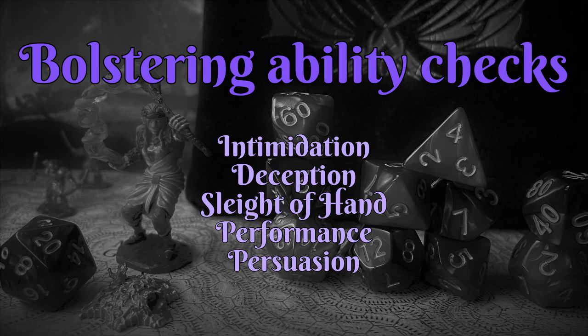To improve a deception check, mimic the sound of a guard's voice after you've heard it and dispatched of them. This can help get past locked doors and such. To improve a sleight of hand check, palm the thing you want to steal while also creating a Minor Illusion duplicate of it. Worst case, you get a one-minute head start if they catch on.